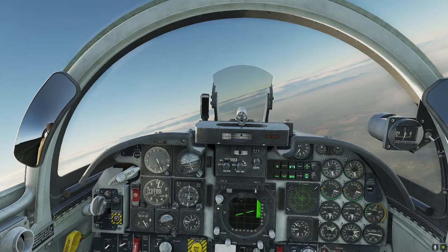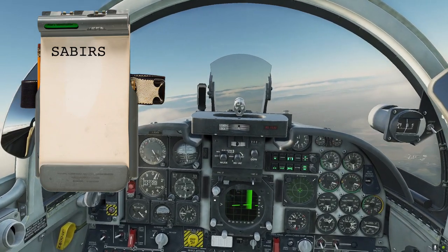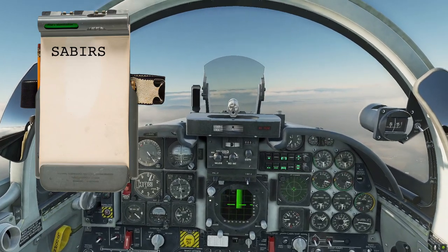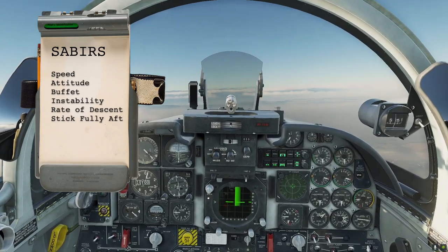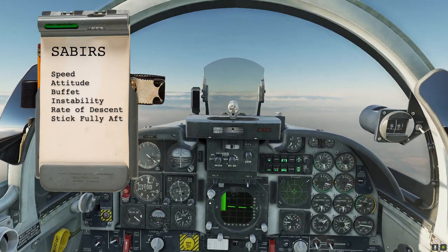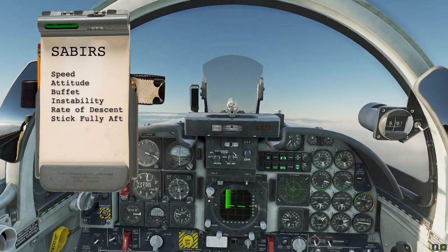My flaps are in auto, no gear — gear is up for this please, gear is up, we are a clean aeroplane. So this would be an indication for me now — I'm down around 220 knots, it's a bit weird. Why am I slow? Why is my speed slow and why is it reducing? My attitude is increasing, so I'm coming through 200 knots and I'm having to trim back constantly. Then in the F5 you get that little clicking noise.